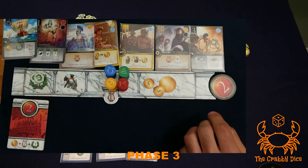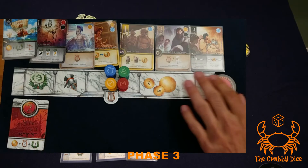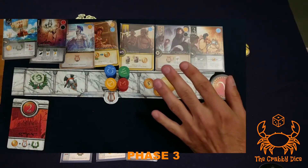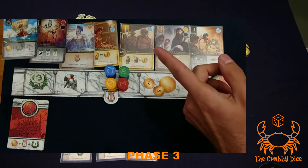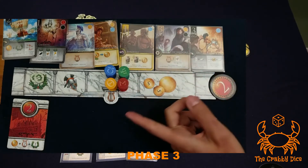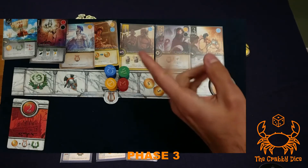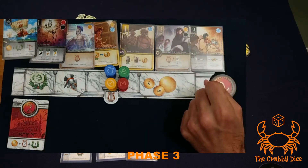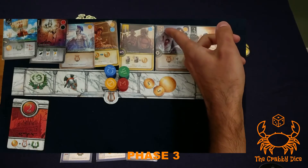Then transfer cards from your domain into your Elysium — the harp icon shows how many transfers you can do. You can do fewer if you want, but you have up to that many. A couple things to consider: once you move a card into your Elysium you can never activate its power anymore. Keep that in mind — if you really like a card and want to trigger it every round, don't move it down yet. Also, the price to move a card to the Elysium is the number shown on the card.